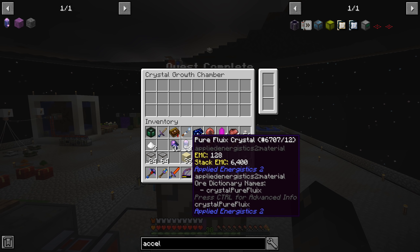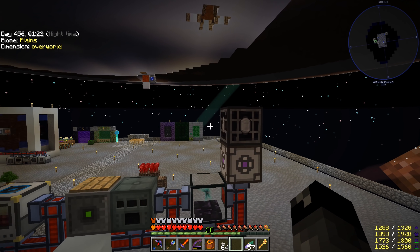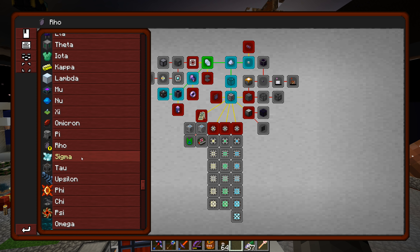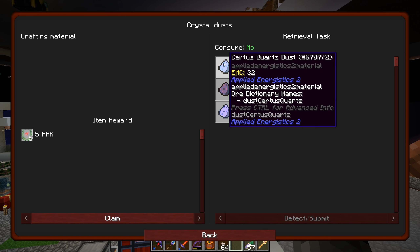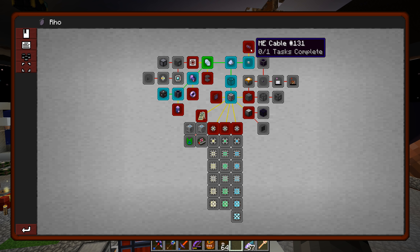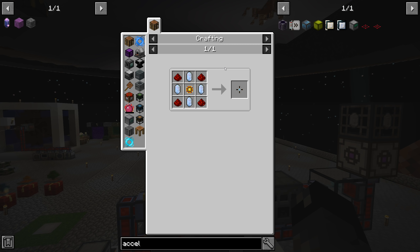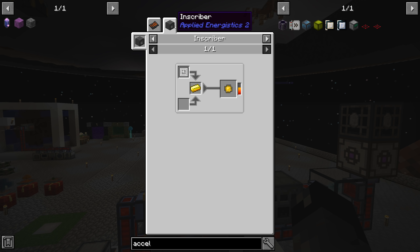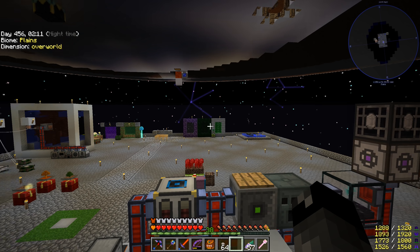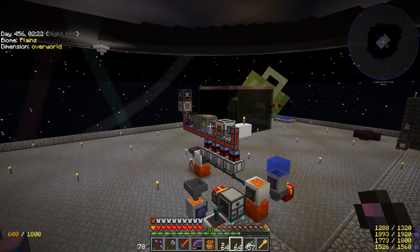Man, I guess we just unlocked a whole bunch of quests here. So there's pure Fluix crystal, energy acceptor — I guess that did have a quest. All right, so the crystal dust — we must have already had the crushed quartz from sifting, and we got this one from sifting, and this one we just made — so that unlocked that quest, which unlocked these other ones. Any glass cables wants us to do the smart and the dense — we'll worry about that later. It looks like our next step is to do the storage components — we're definitely going to want a lot of these. That's either Certus or pure Certus, redstone, and the logic processor. So that is going to require us to make an inscriber and get started down this path here. I'll take care of the rest of the dust that we made, turn that into the pure Fluix, and then we'll continue on.